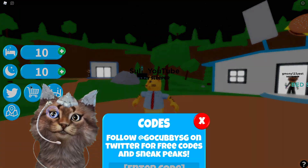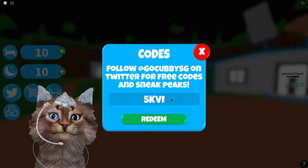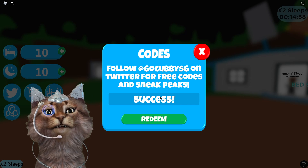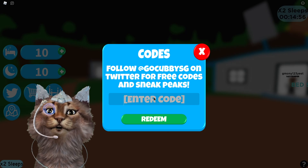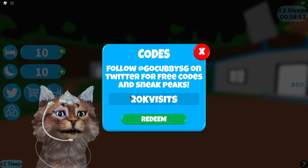What you guys want to do is click the Twitter codes on the left side over here. The first code will be '5k visits' - just like this - and you want to click Redeem and you should get success. The next code will be '20k visits' just like this guys, click Redeem and you should get that.